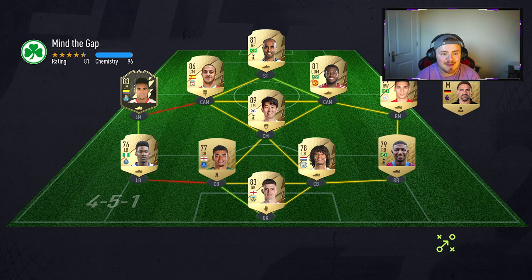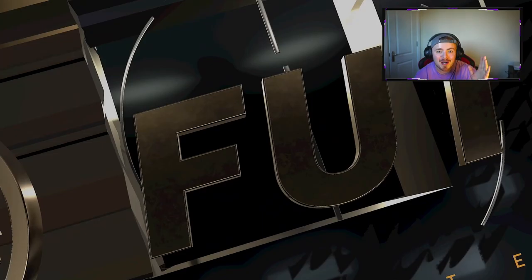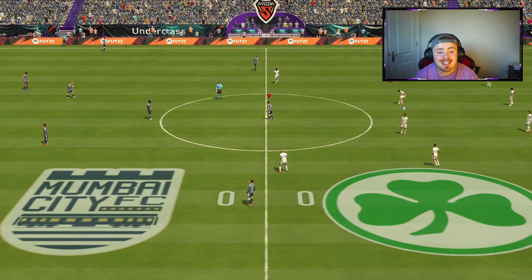So game number one with Team of the Week Smith-Rowe — what are we up against? He's got the link. Diaz and Sanusi — that left 4-5-1 left mid and left back combo. It's lethal. People are catching on, I like it.